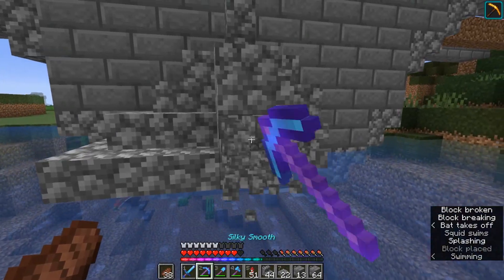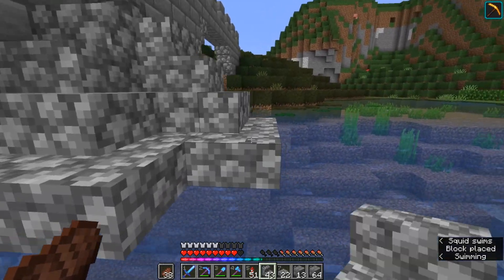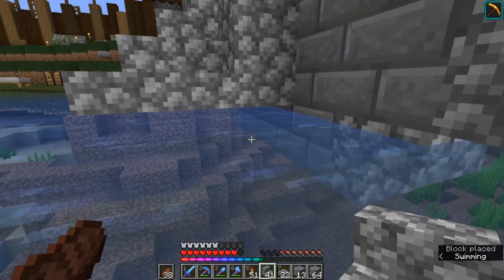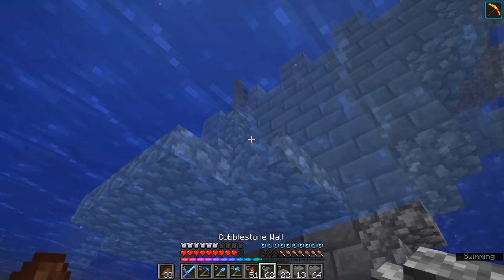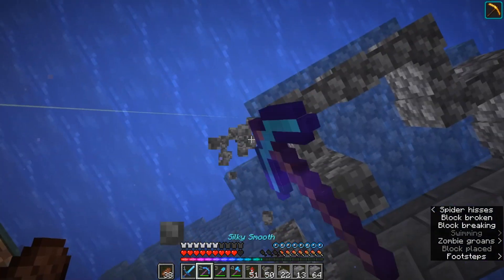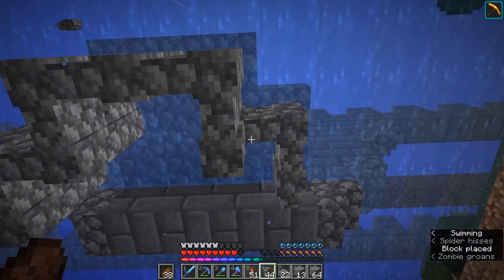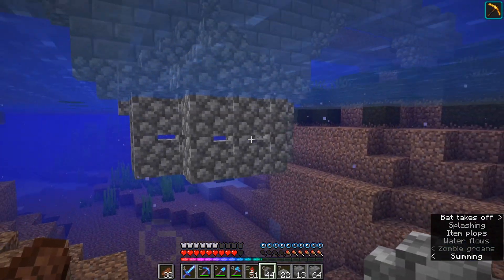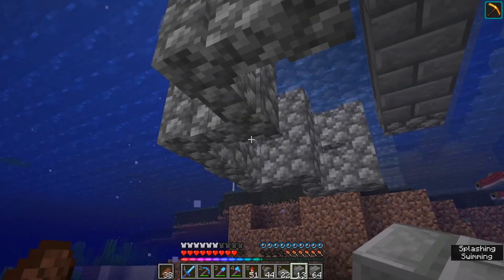Most of the stone bridge designs I found all had these little - the best way I can describe it - they kind of look like small gate houses on the side. I don't actually know what they do but I'm genuinely curious now - I really want to know why they do that and what it does. But it does seem really cool for what they did, so I'm gonna keep them. This thing here was on a flatter river bottom so this might look a little weird.